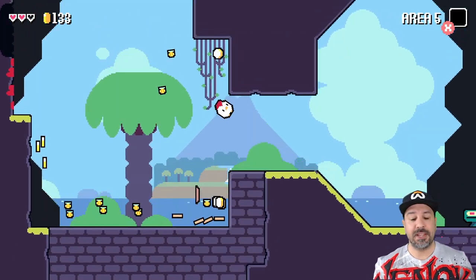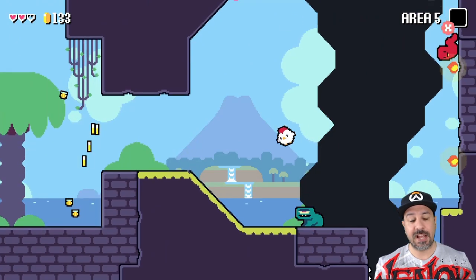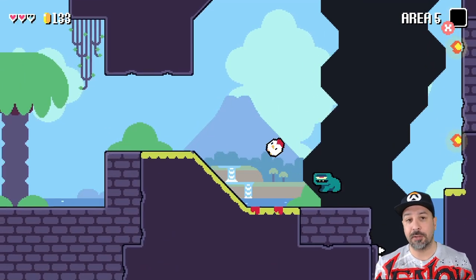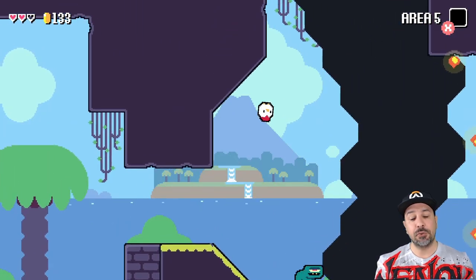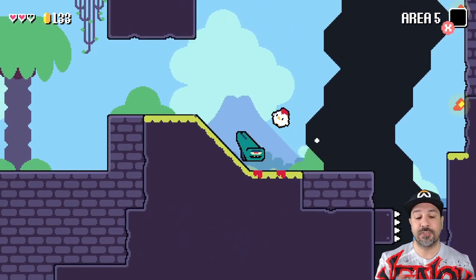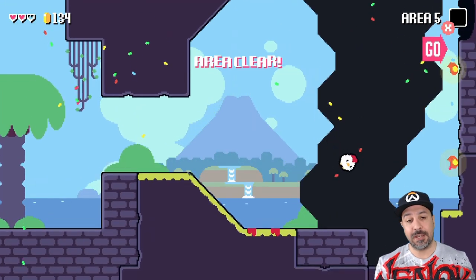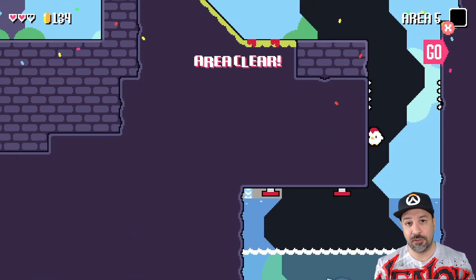Later on in the game it does become a little more complex than that. You will have enemies that have spikes on their head, spikes on the bottom, spikes on the side — meaning you can only contact them from a specific direction. But at its base, the way you damage enemies in this game is by crashing directly into them.